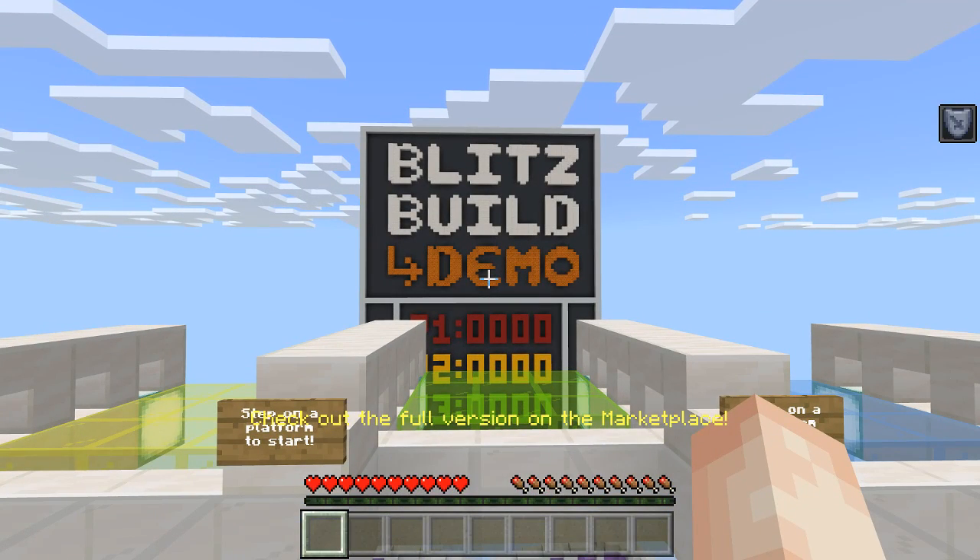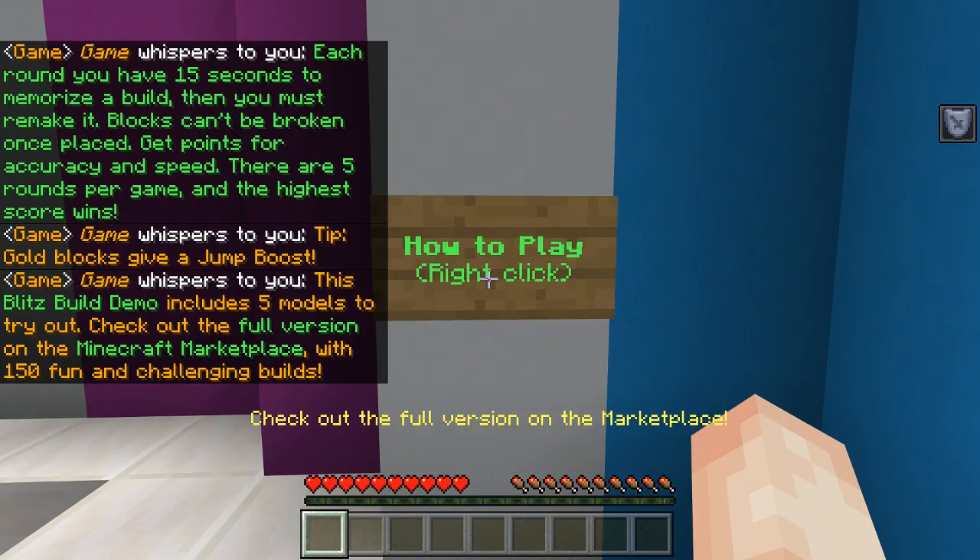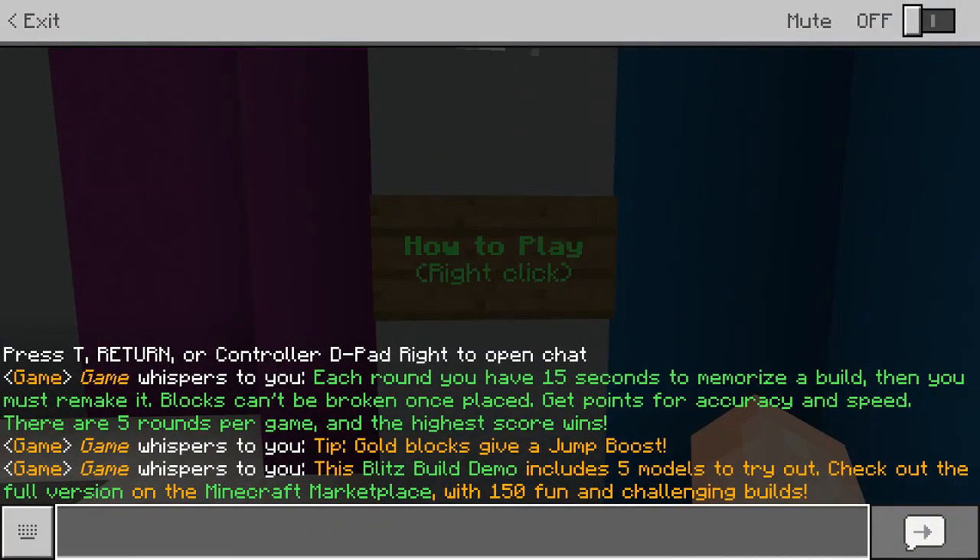So pretty much this is a demo of Blitzbill. Each round you have 15 seconds to memorize the build, then you must remake it. Blocks cannot be broken once placed. Get points for accuracy and speed. There are 5 rounds per game and the highest score wins. Gold blocks give you a jump. This demo includes a few models to try out - check out the full version on the Minecraft Marketplace with 150 fun builds.